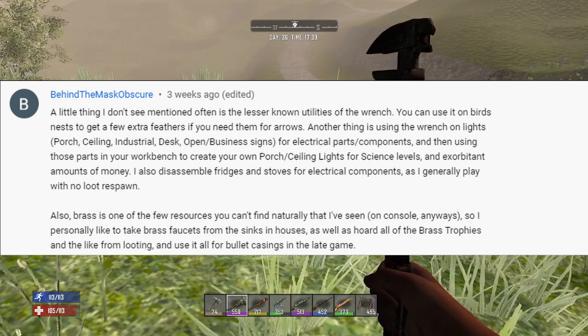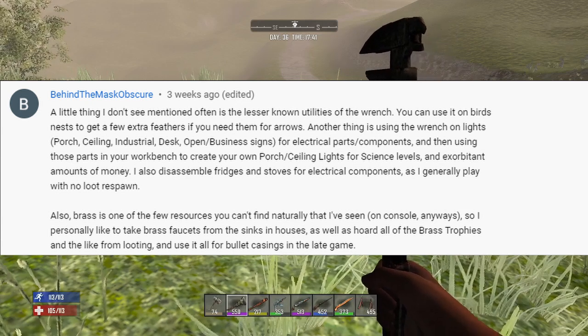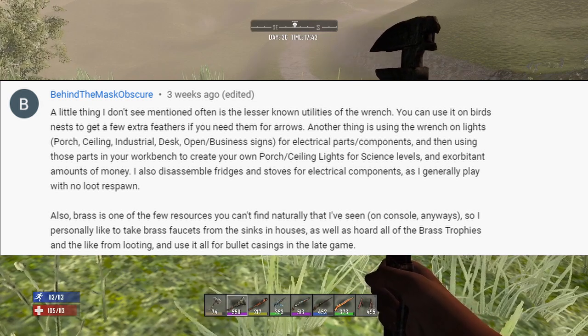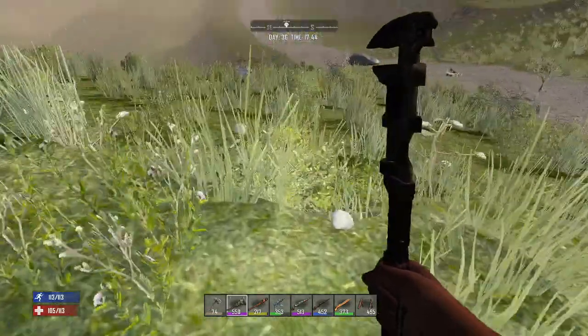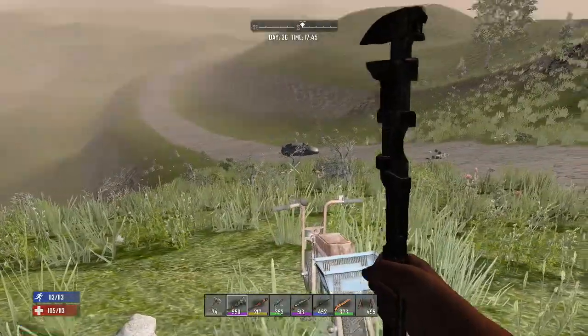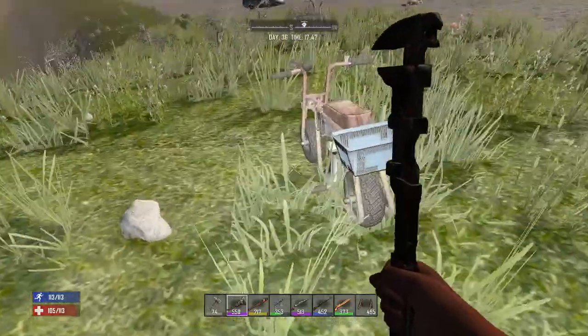He also talks about brass — it's a big one in the game. You don't harvest brass from the ground like everything else. You can take down sinks and faucets inside houses. I get iron a lot from those, but if you're hunting for brass you can take those things down. Let's go ahead and test out these other theories he's got.